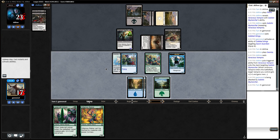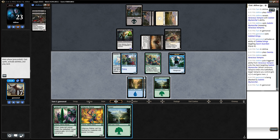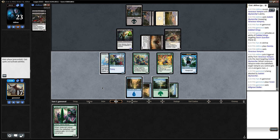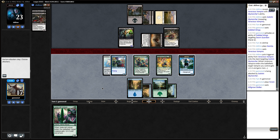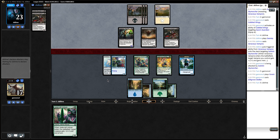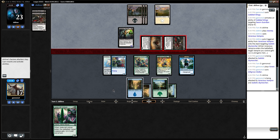I can't block because it has Menace. Jadecraft Artisan. I only have good double blocks against most of my guys. I think I'd actually rather play Gitgrove Stalker here — I can start attacking next turn and it can't be blocked by anyone on their whole team. Keeping back the flyer to block their flyer, and the Menace guy I can double block.